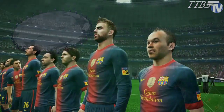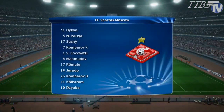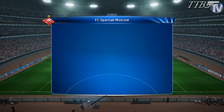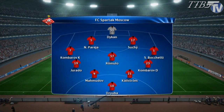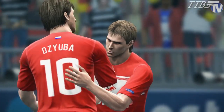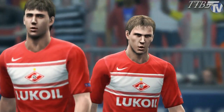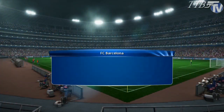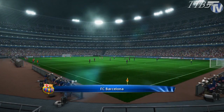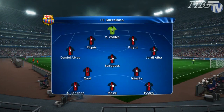First up is the away leg against Spartak Moscow. Spartak playing a 4-5-1, hoping to somehow contain this Barcelona side that scores goals for fun. The away side fielding a very strong 4-3-3 with Sanchez, Messi and Pedro up top.